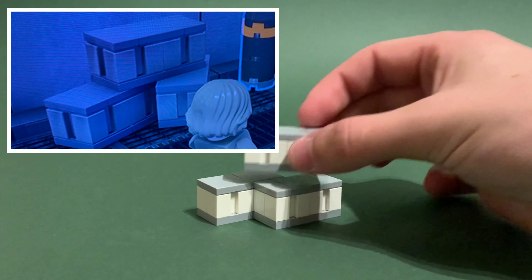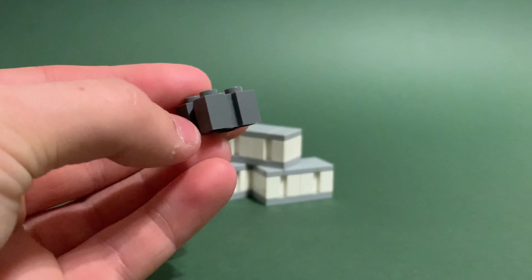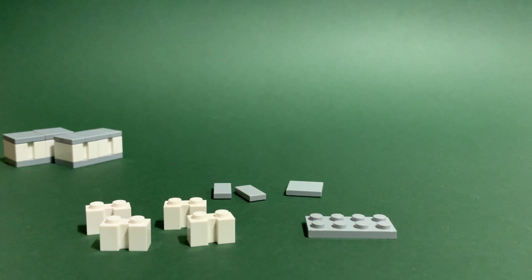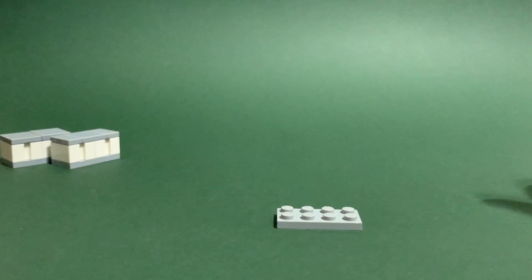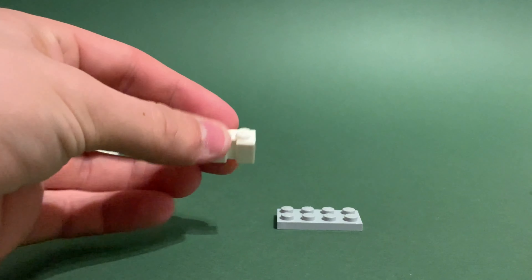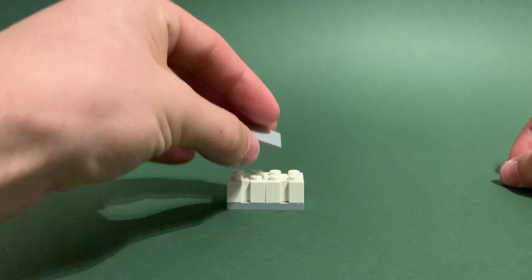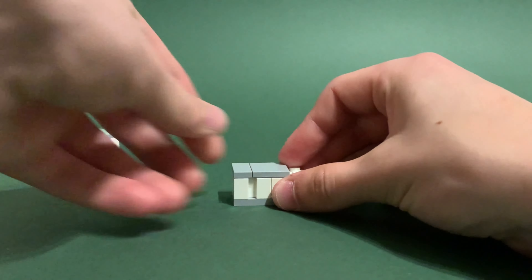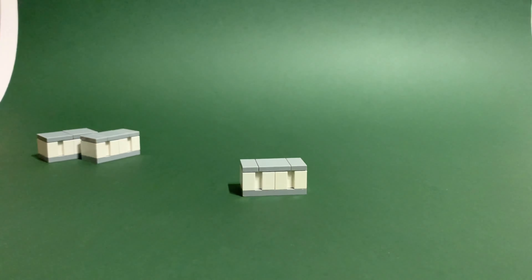To start off we are going to be making this crate. As you can see on the side it is missing one of these, but they do make it in that blueish gray, so that is what it would be like on the side. These are the eight pieces you're going to need. Grab a two by four light gray plate and four one by two modified white bricks and place them on like that. Then grab a two by two light blueish gray tile for the middle, and two one by two light blueish gray tiles on either side. And there you have the first one done.